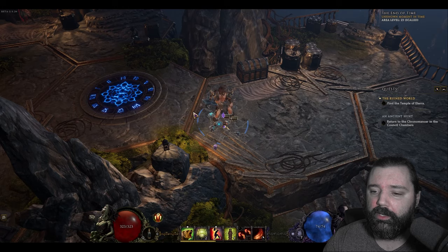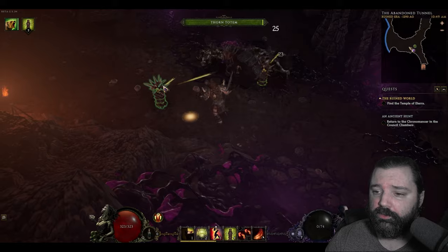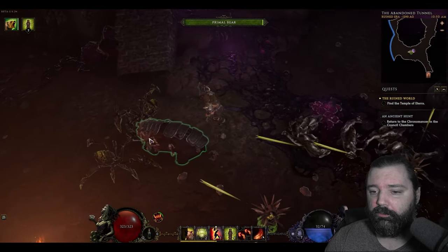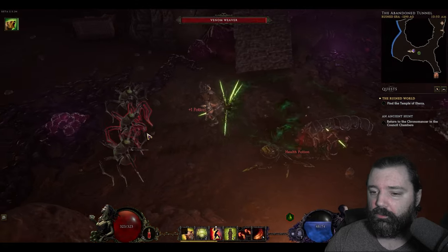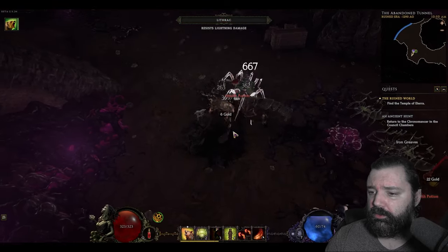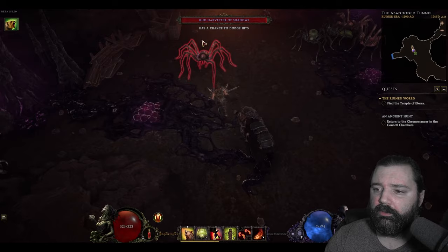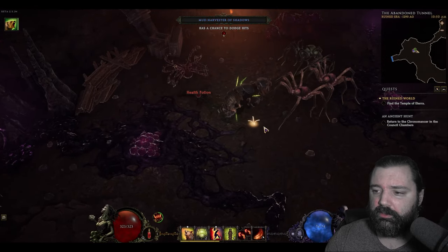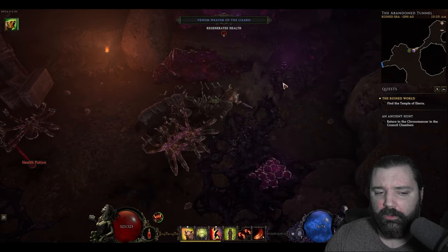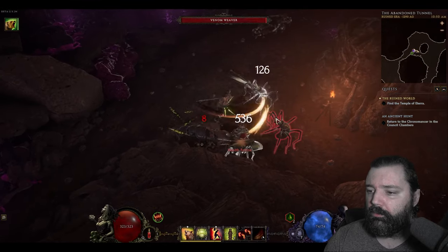Let's look at the combat. I'll travel somewhere, get my summon up — you can have multiple companions depending on how you spec. I've specced into buffing a single companion, so you'll only see one at the moment. I can also drop a totem. With this character I wanted a bit of mobility with the leap. I'll cover this character in depth at max level, but essentially I'm buffing melee damage and my pet's damage and working through mobs that way.